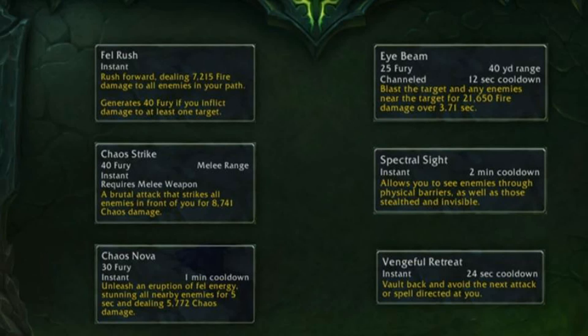Before I go ahead and talk about the moves, I first want to say that the resource Demon Hunters will use is actually going to be Fury — or more specifically, Demonic Fury. It's kind of like a rogue combined with a warrior-style resource.